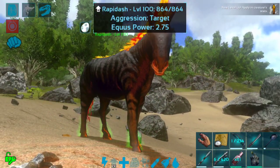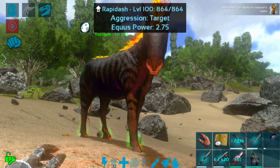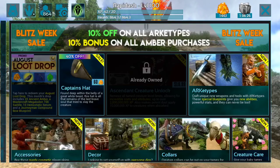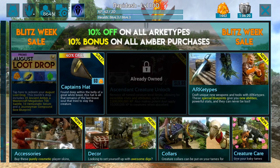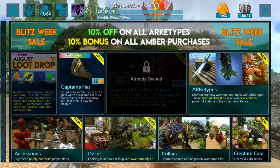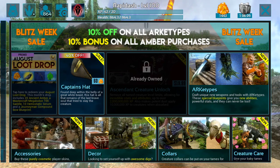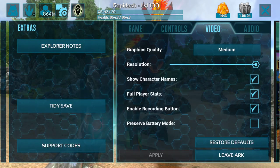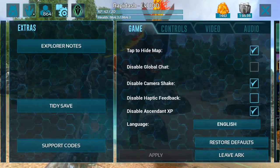We're going to do an ascendant series on this guy. For those who have been asking, these ascendant creature videos are not a hack — they are an actual purchasable feature from the store. The ascendant creature unlock is available only on single player and costs about twenty dollars normally. I did get it on sale when it first came out for about fourteen dollars.